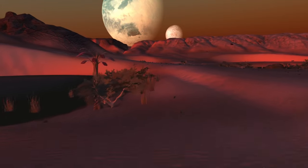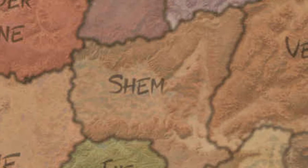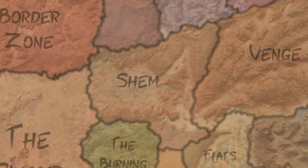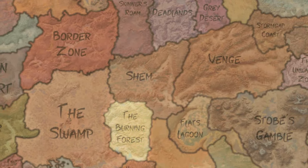It was only a matter of time before we got here, to the land of Shem. And from afar, Shem doesn't look like much. There are no major cities in this region, and it borders some very inhospitable locations like the Burning Forest, Venge, and the Deadlands.